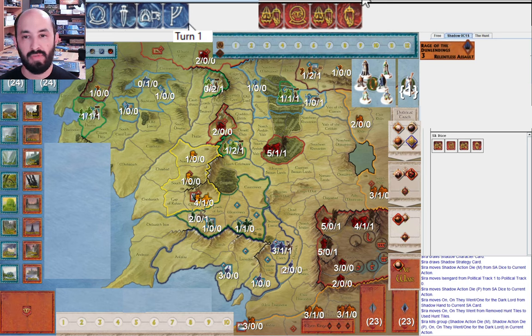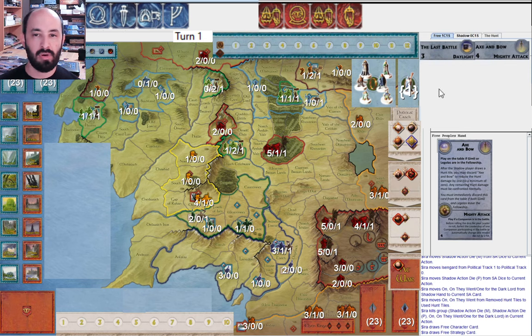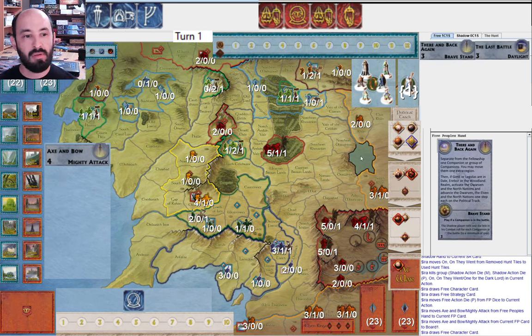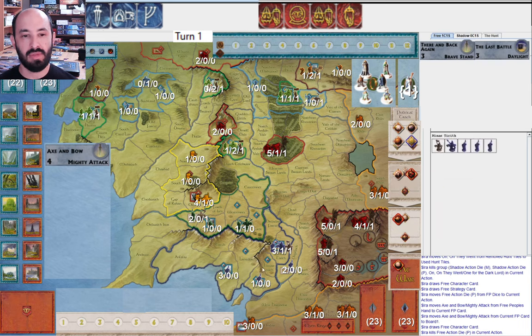Alright, so that's Shadow's plan. My plan for the rest of these actions: muster an elite in North Dunland, then play Rage of the Dunlendings, then use an army movement, and then get Saruman — so if Free People use their Will of the West to move the Fellowship, I may get Saruman sooner. Let's see what Free People get. They got one playable card: Axe and Bow. They pass, pass, and at this point I'll use the Palantir, play Axe and Bow, draw a card, and I got There and Back Again. That's certainly an interesting card for separating companions — I'm inclined to use it to get Strider down to Minas Tirith or Dol Amroth faster.